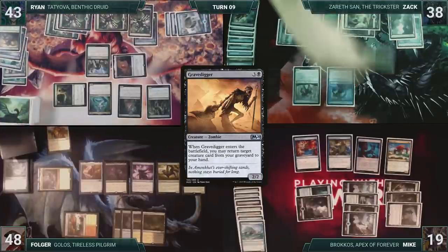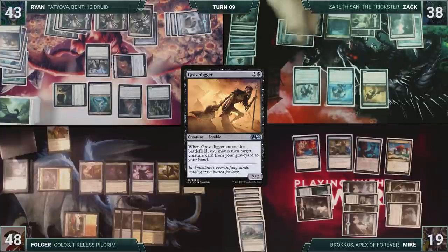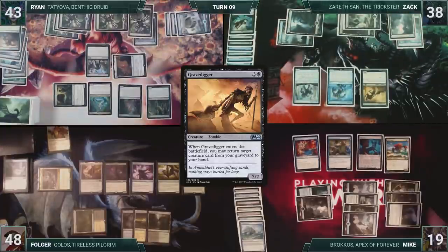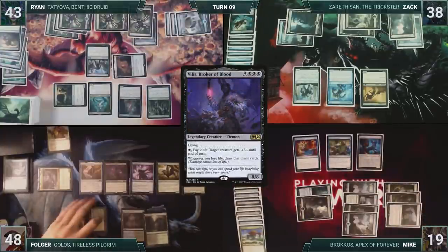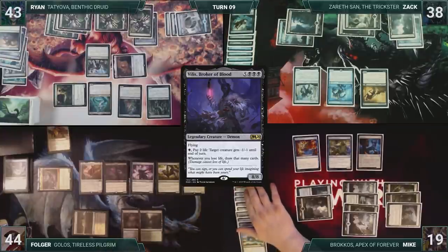Zack draws and then casts Gravedigger. It triggers, and Zack returns Zarath back to his hand. Zack passes. At the end of Zack's turn, Folger activates Villis twice, targeting Risen Reef and Farfinder. Folger loses four life, draws four cards through Villis, and then both creatures die.